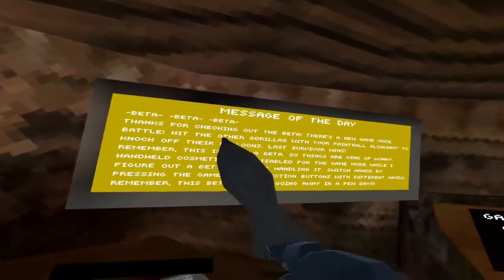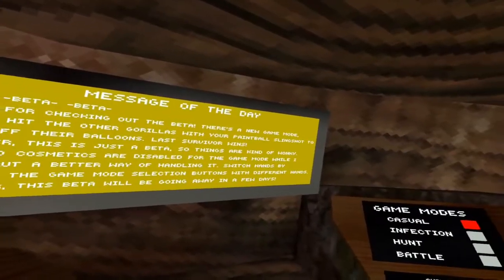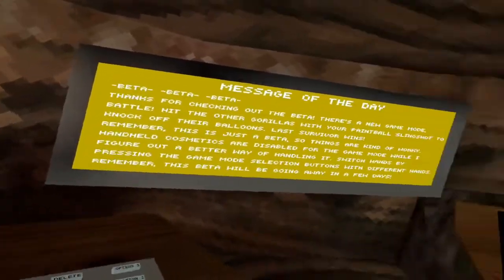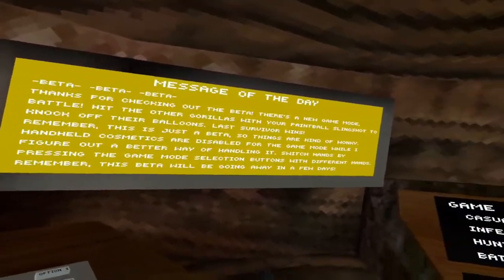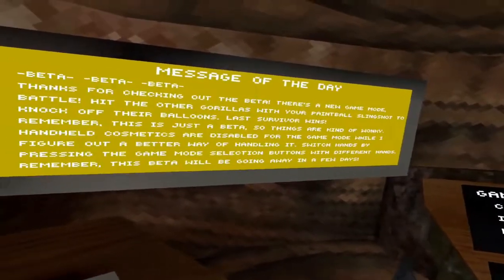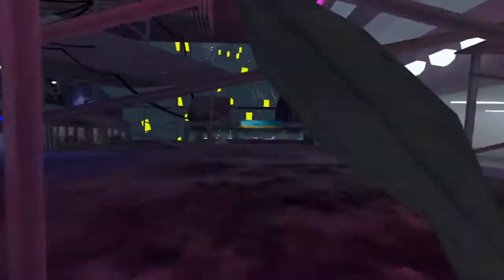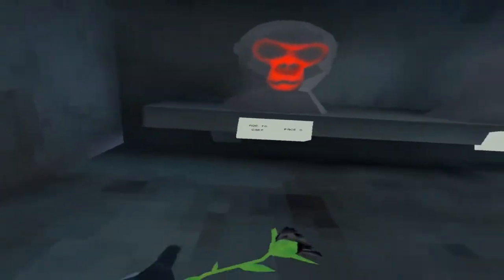Okay, beta — thanks for checking out the beta! There's a new game mode: battle. Hit the other gurus with your paintball slingshot to knock off their balloons — last survivor wins. Remember, this is just a beta so things are kind of wonky. Handheld cosmetics are disabled for the game mode while I figure out a better way of handling it. Switch hands by pressing the camera button. This beta will be going away in a few days.